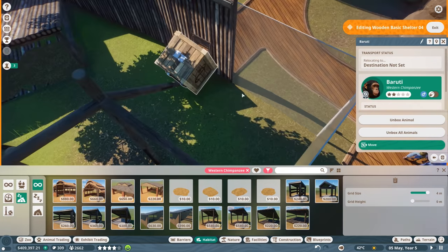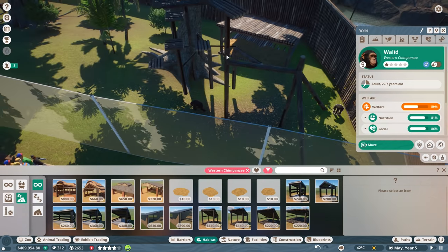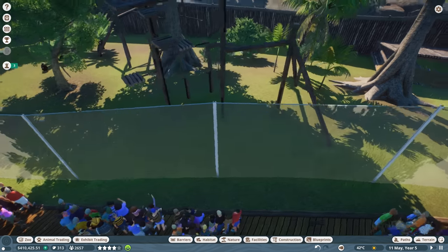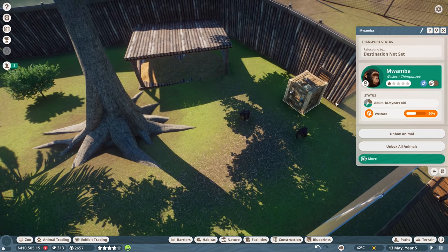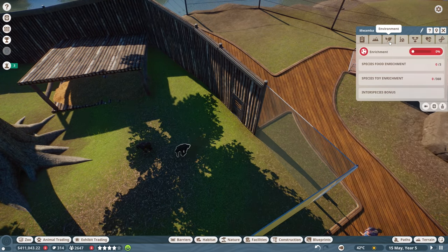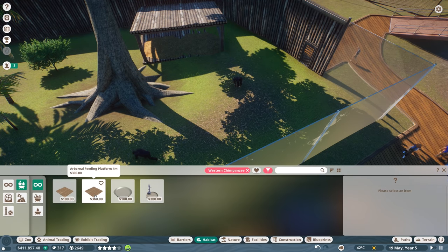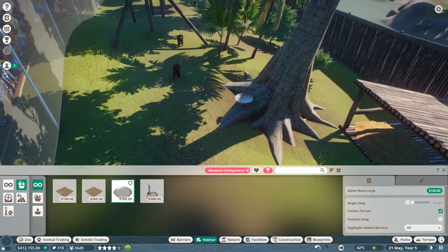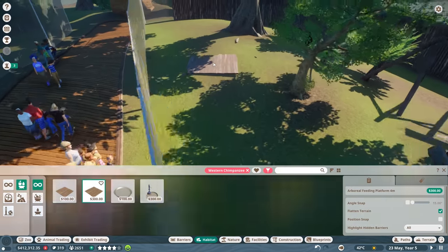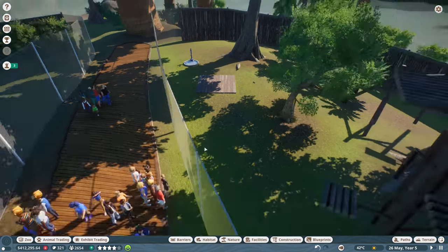Why do they keep appearing in boxes? I have no idea. Let's check their enrichment - it's not good. They need drinking and food! What's wrong with me? Let's go to food and water and get a water bowl. Let's put a water bowl right here. And let's get a feeding platform - three meters or four meters. Let's put a feeding platform over here. Let's get a water pipe over here as well so they have water and food right next to each other.